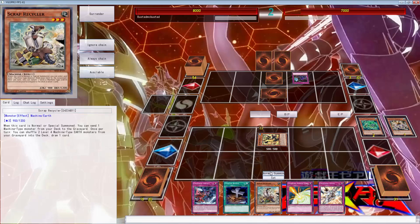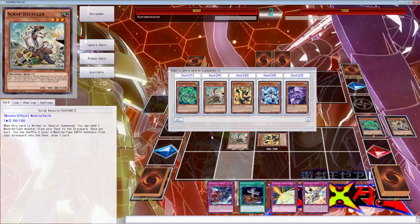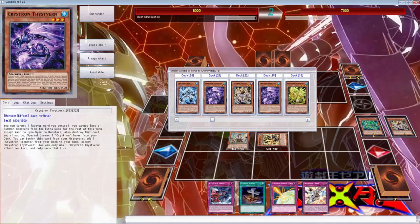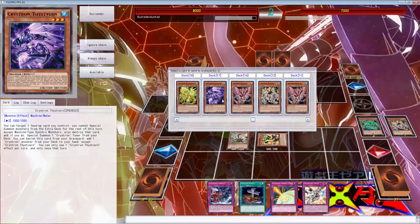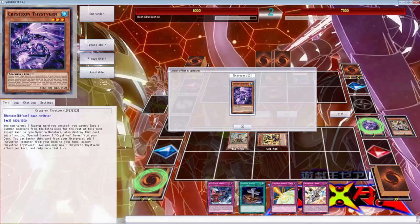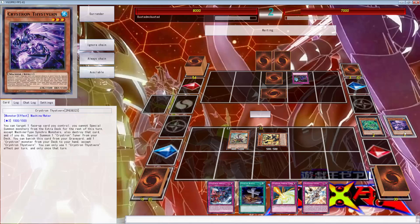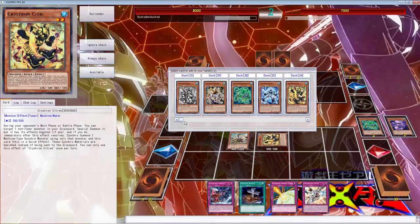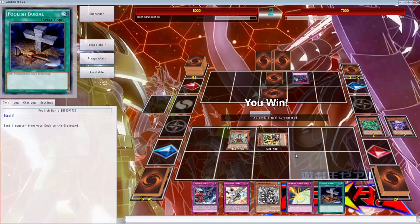We can normal summon scrap recycler. There's one that searches - we can actually get all three of these going. We can use you to go ahead and get a monster to our hand. We're going to get a one-star - actually we're going to get Rion, because we do have a Kriston entry.